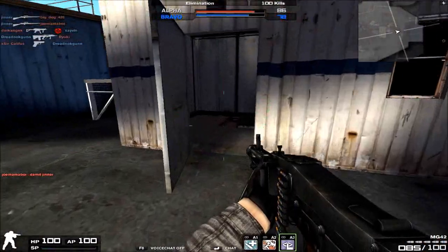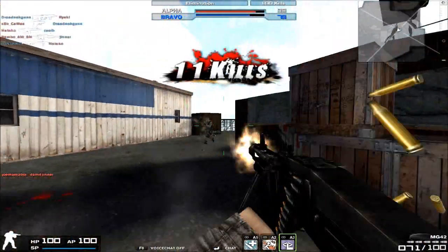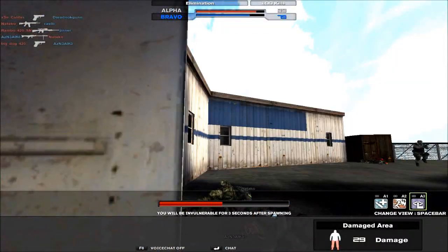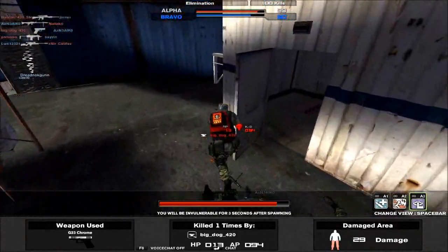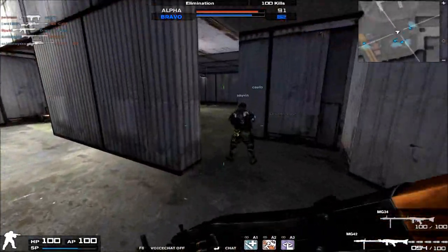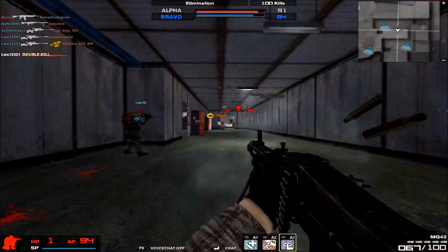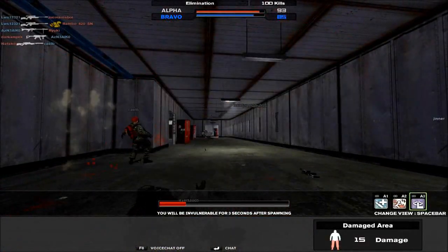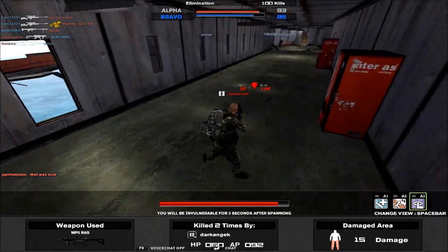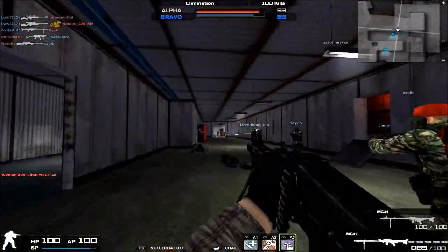Moving on to the damage drop-off — it is a machine gun, and in Combat Arms, machine guns do have a pretty consistent damage drop-off rate at overrange. Obviously, if you shoot at people at long range, you're not gonna be doing as much damage, but then again, why would you be using a machine gun for long range? It doesn't make any sense, so just stick to close-ground combat. The portability on the MG42 is at 33. Generally speaking, all machine guns are pretty slow, so don't expect to be running around very fast with the MG42 or any other machine gun for that matter.